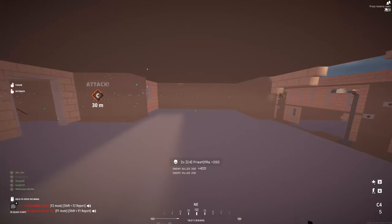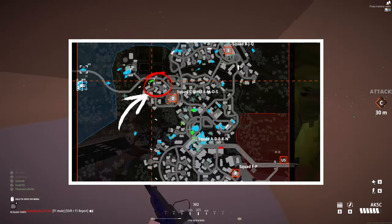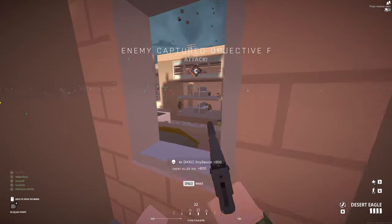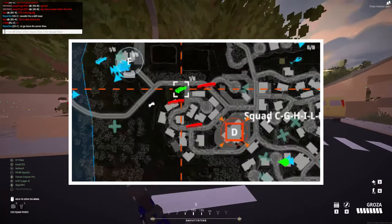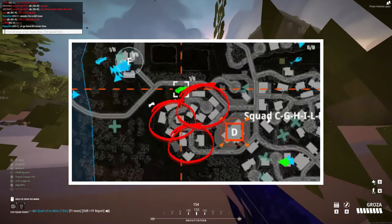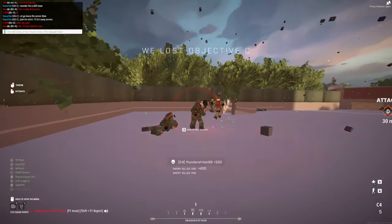From the US spawn, you're going to want to travel up this route and into the houses that are behind D. This gives you the greatest chance of both undetection and survivability, while also giving you great access to the D objective. These houses are also where I recommend that you put down a squad beacon so that you can do this flank over and over again.